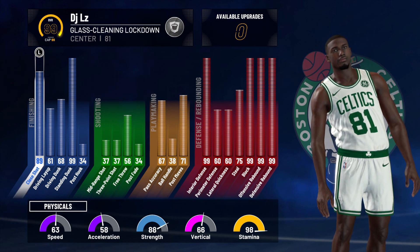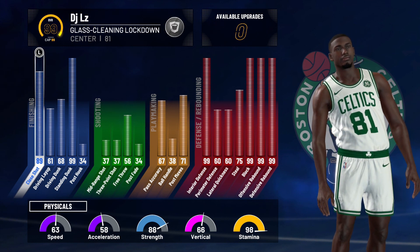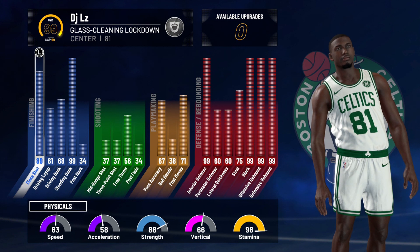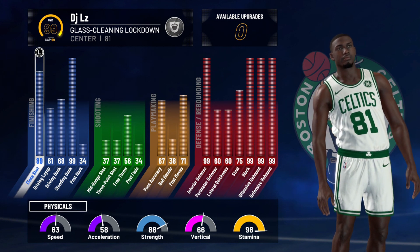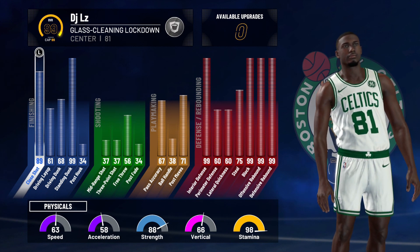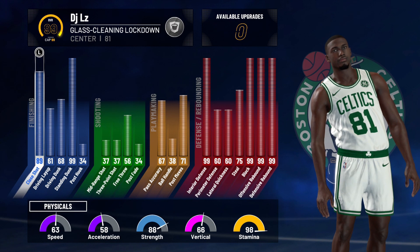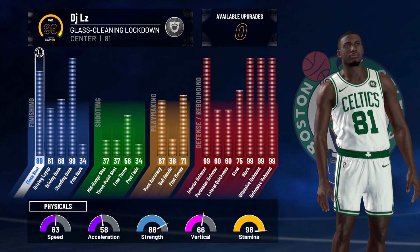Moving on to the shooting: my mid-range shot is a 37, so is my three-point shot, and my free throw is a 56. My post fade is a 34. Moving on to playmaking: my pass accuracy is a 67, my ball handle is a 38, and my post moves is a 71. Lastly, defense and rebounding — these are probably the highest stats. My interior defense is a 99, my perimeter defense is a 60, my lateral quickness is also a 60, my steals is a 75.